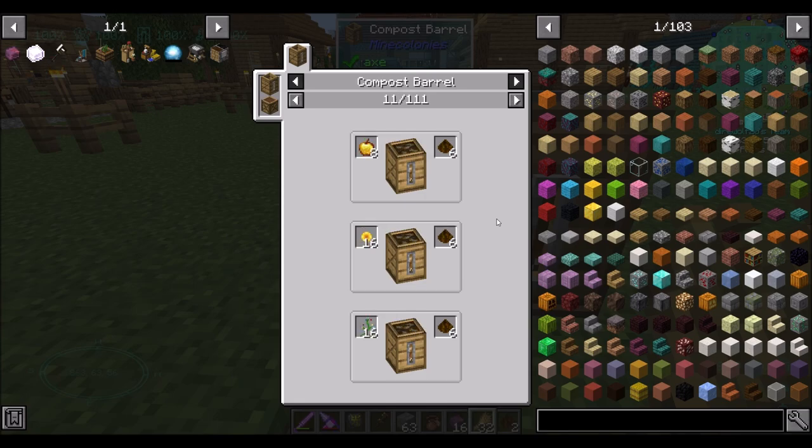Other things have different numbers. So if I use golden apples, for example, it would be eight apples to six compost. You can use wool - that's cool. Wool can be composted, birch leaves, all kinds of stuff.